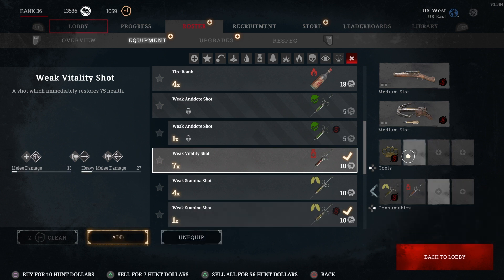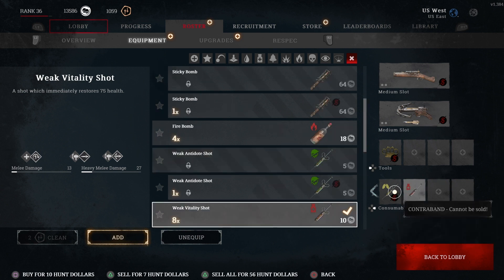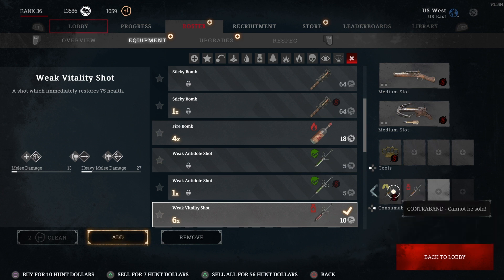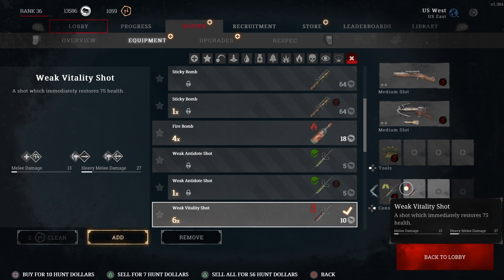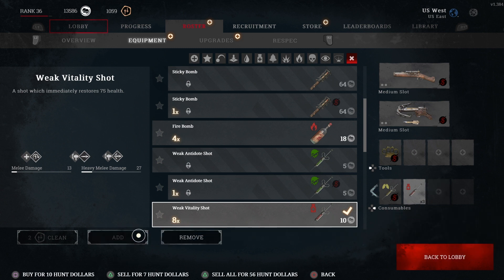You can only hold four tools and four consumables. If I were to add another weak vitality shot, you'll see it grays out a box — that counts as one of my four things. So if I had four weak vitality shots, I wouldn't be able to add a weak stamina shot. If I add another weak vitality shot, now I can't add anything else — this counts as my four things.